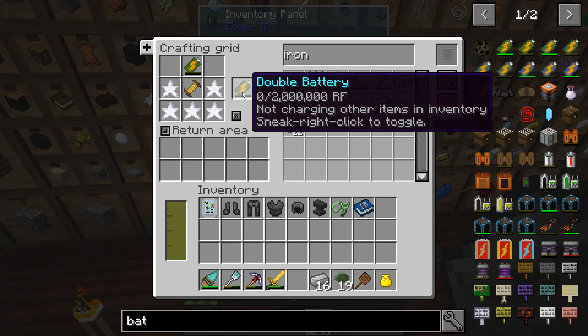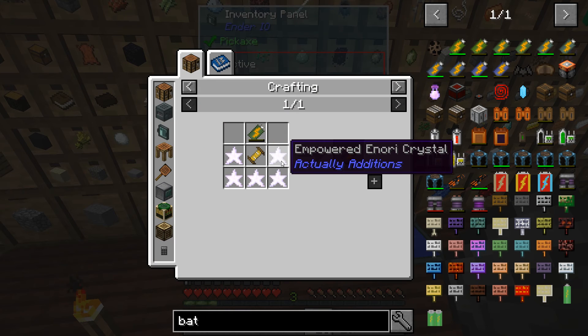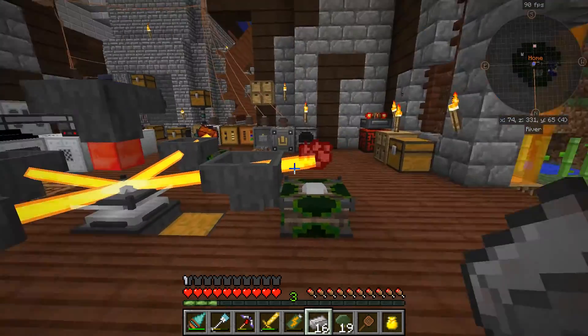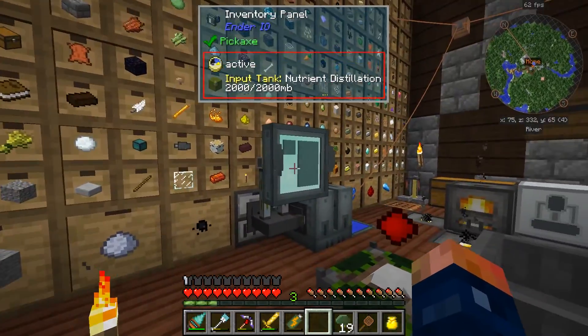I don't think I have to put a charge in it - no, I don't. I don't think we can go to a triple battery because it requires empowered. We will get it soon. I'll get some of that other stuff cooking - I have to go kill a gas before we can do that.